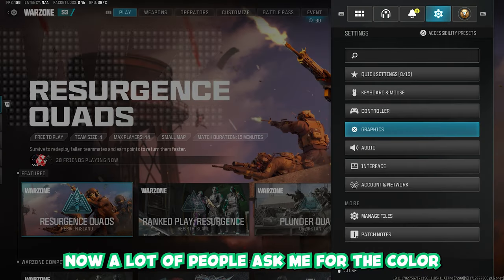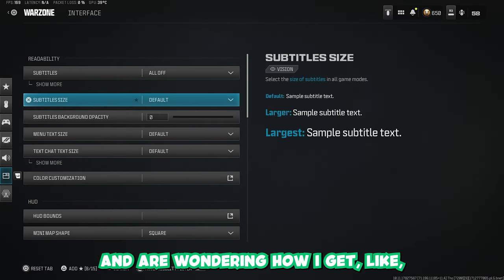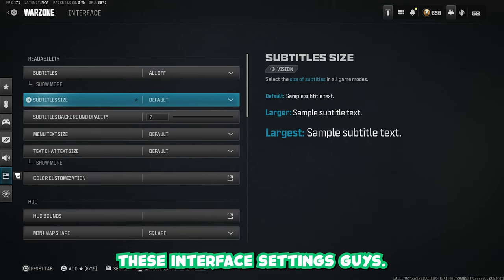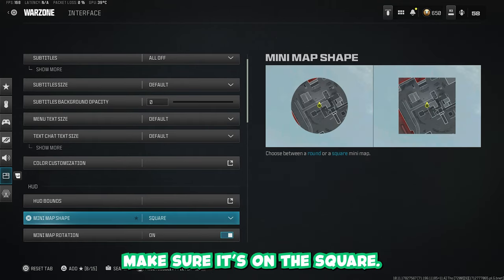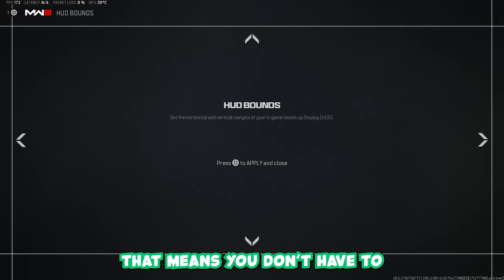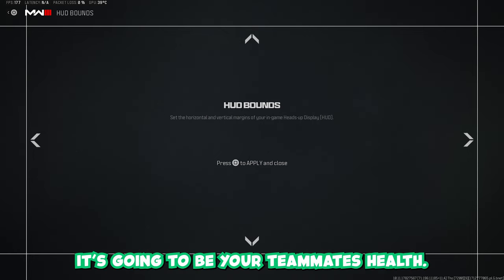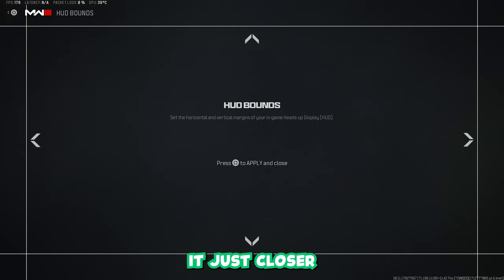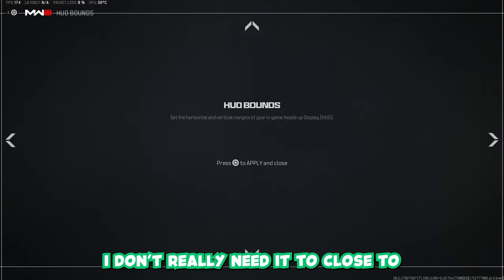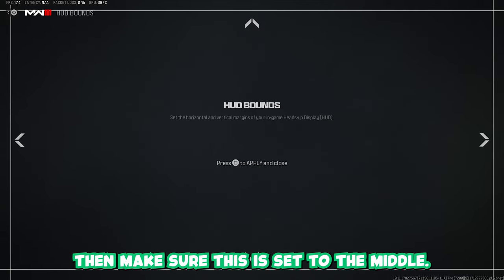That is the graphics tab done. A lot of people ask me about the colour customisation — they wonder how I get yellow enemies on my minimap. Make sure you copy these interface settings. Come down to the minimap and make sure it's on the square. For the HUD bounds, you're going to want this as close to the middle as possible — this means you don't have to move your eyes as much. It brings your teammates' health, your health, your ammunition, and your minimap closer to the centre of the screen. It's preference though — I personally play with mine quite far out.